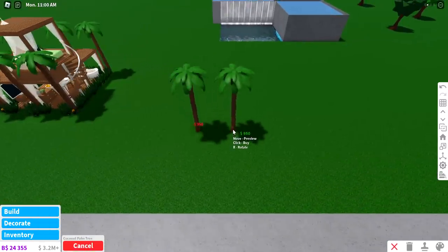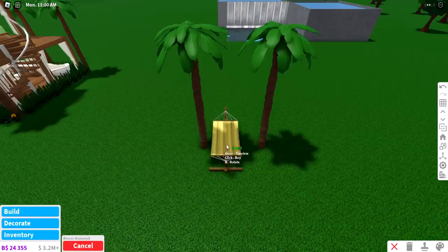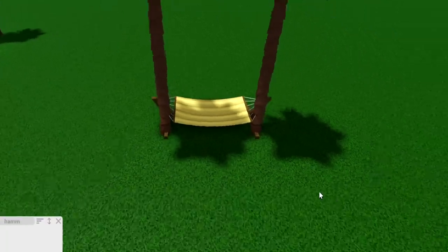In the new update we got some coconut palm trees, which are super cute. One of the classic hacks is to add a hammock in between the trees, and now it looks like they're in between the trees. It doesn't look perfect, but you get the idea.